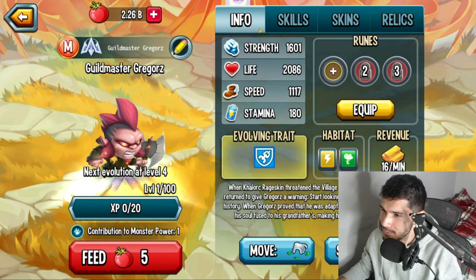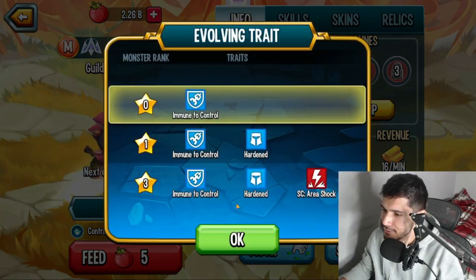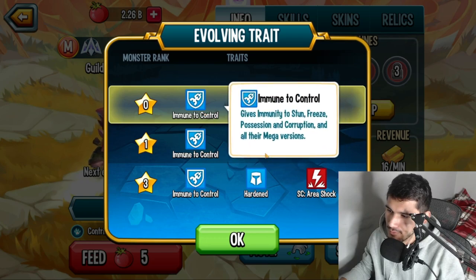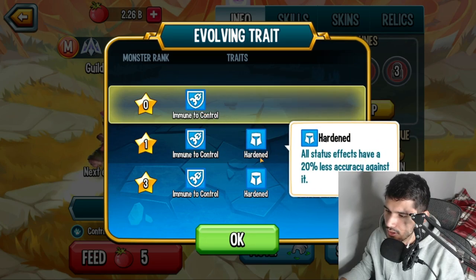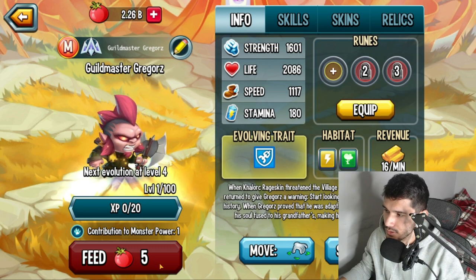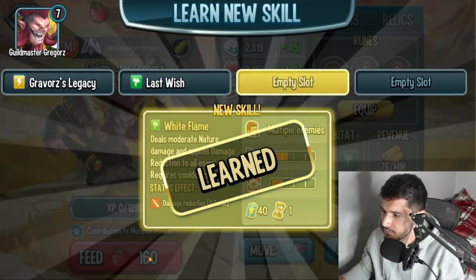We have Guild Master Gregorx here ready to be leveled up and we'll take it to battle after that. Let's take a look at the traits — we have Immune to Control, Hardened, and Irishok. I like the Immune to Control. Hardened stays hardened, unfortunately doesn't upgrade to Tough. Irishok is pretty good against monsters with better action turners.